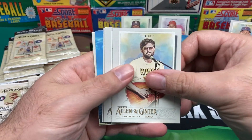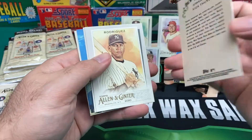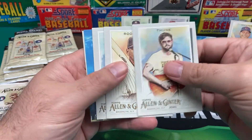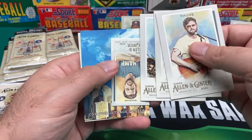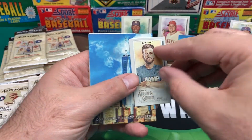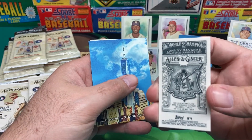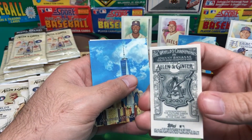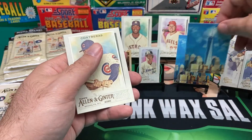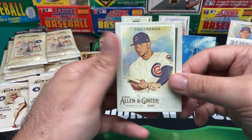Appreciate you guys hanging in there. We got this guy Thune — Nick Thune, actor and comedian. Alex Rodriguez — can't stand him. Got a Bieber. And a Bananas Mini — Johnny Bananas, reality show champion and host. Really. Another One World Trade Center — I like that card. And then a Contreras.